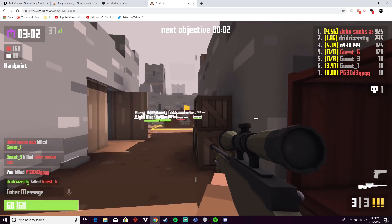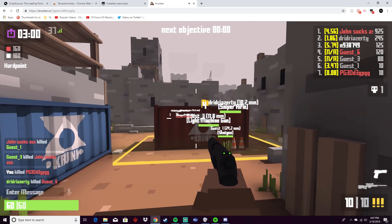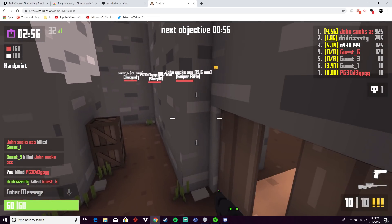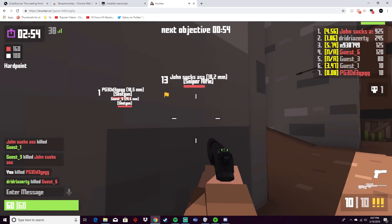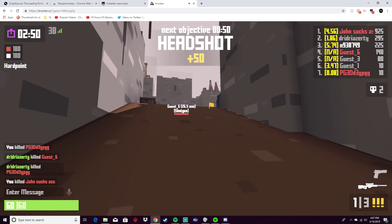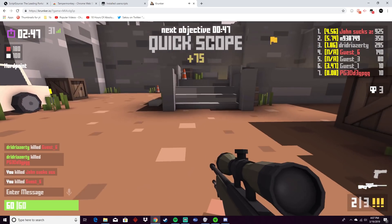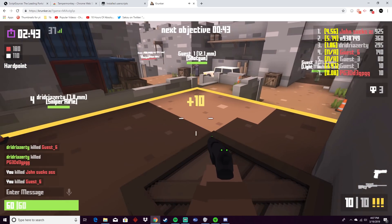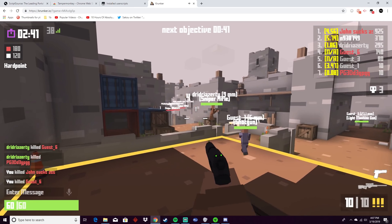Let's see this works. Got one kill with that, and the rest of the team already swept up the area. We have to go to the new cap zone. Thanks to the ESP I can see everybody — got them. Got the shotgun guy, got them, and we just swept up the area.